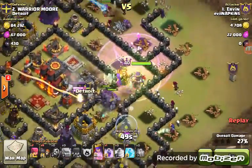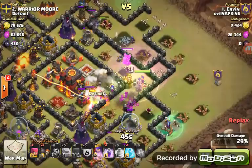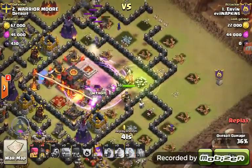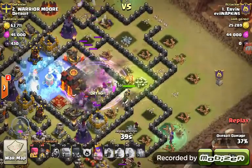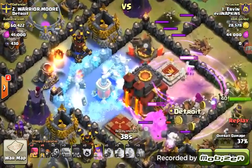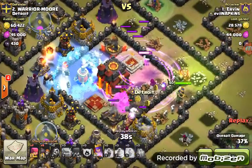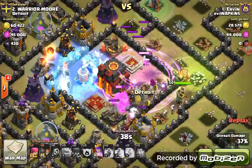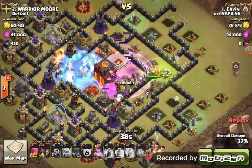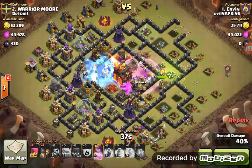That Inferno's down, the stuff is just getting absolutely peppered — that's so much damage concentrated on stuff in the middle. He's frozen at this moment in time, but that's two max Expos, a max Inferno Tower, massive Mortar, Wizard Tower just peppering stuff in there. That's 37% already, loads of stuff's dead.